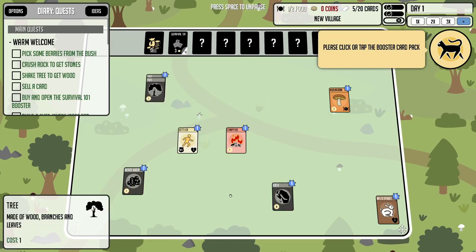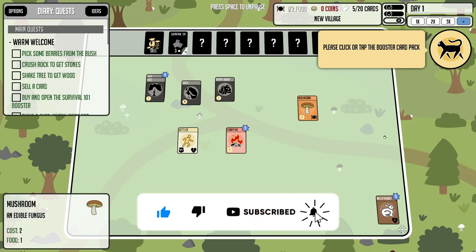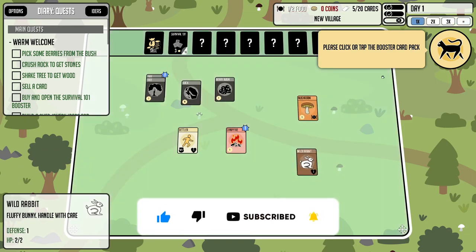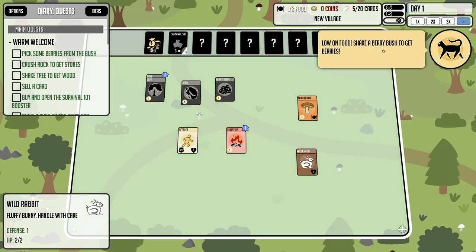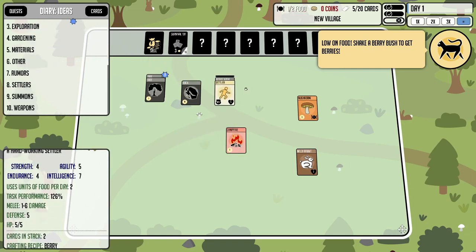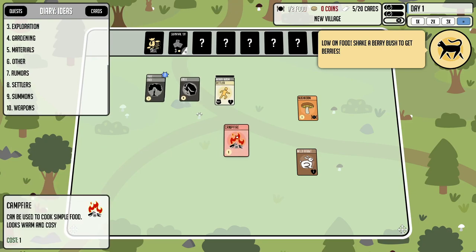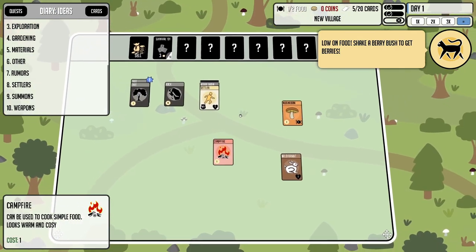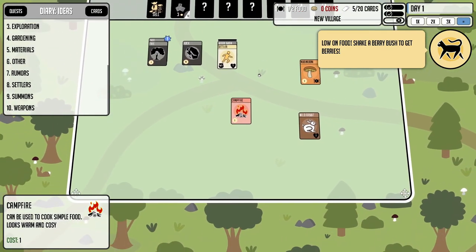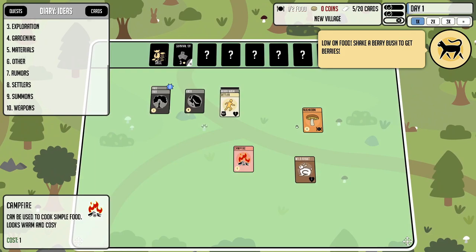Things are paused so we can take our time. We got a new tip: low on food, shake a berry bush to get berries. We'll put the settler over there. The rock and the tree I'm sure we'll use. This is seeming a lot like a similar setup to Stacklands, but obviously there's often a lot more depth with these Stacks engine games.